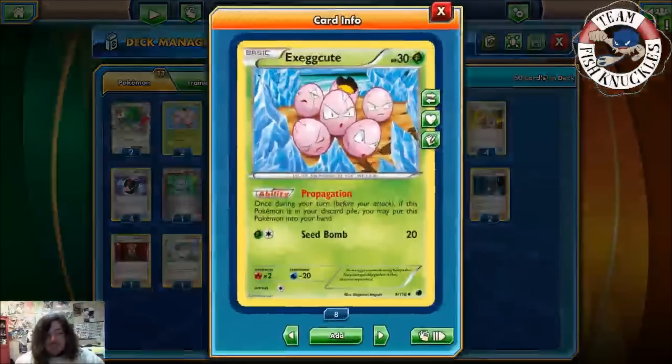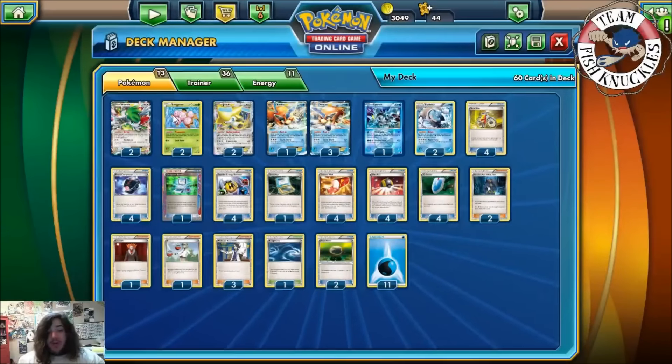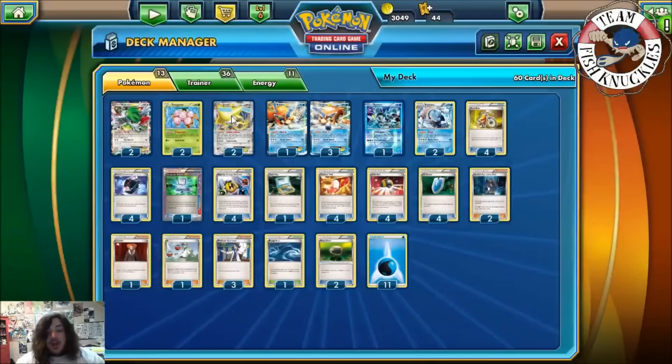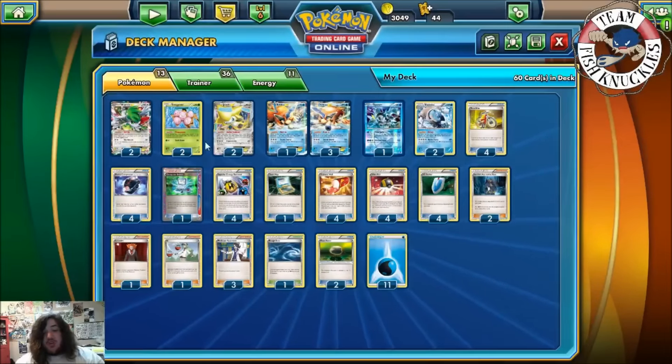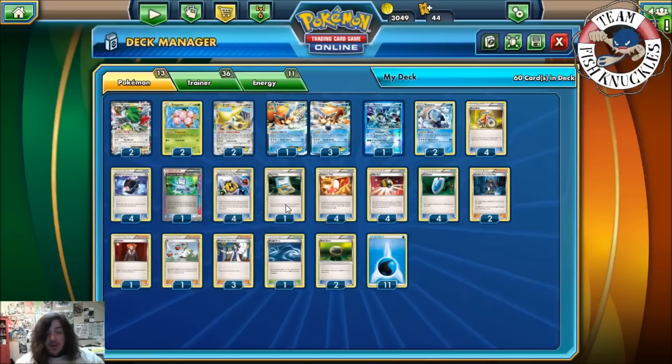We play two Exeggcute, which is really good. With Exeggcute you can Propagate — put them back into your hand — that's their ability, usable as often as you like during your turn. Since your hand is secret, you can keep using Exeggcute as many times as you want. Once you do that, you can Ultra Ball and discard two Exeggcute. When you Ultra Ball and discard two Exeggcute, you basically Ultra Ball for nothing — get a Shaman — and use Superior Energy Retrieval discarding two Exeggcute to get four water energies, which is a really cool combo.